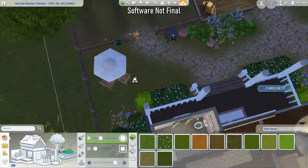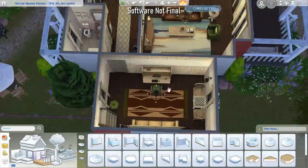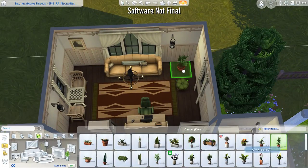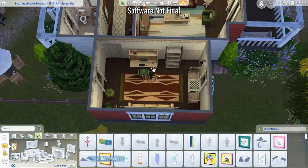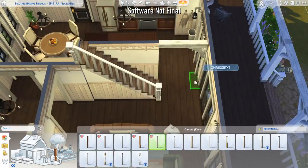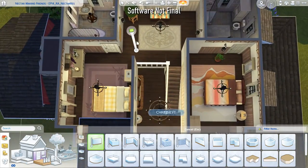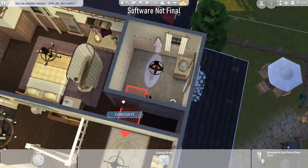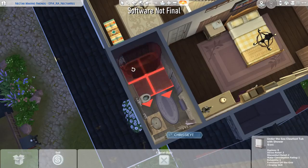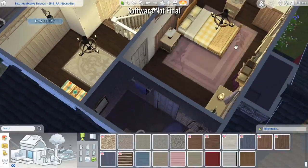You'll also see me messing around with the build's shape because some parts were awkward. This build has two bedrooms and two and a half bathrooms. I don't think I show furnishing any of the bathrooms because I went back and forth with them quite a lot. The upstairs is basically just a square, which made it very hard not to make everything symmetrical — it took quite a few tries.